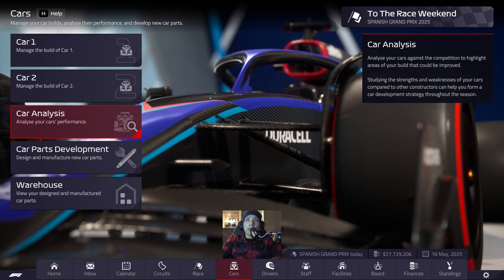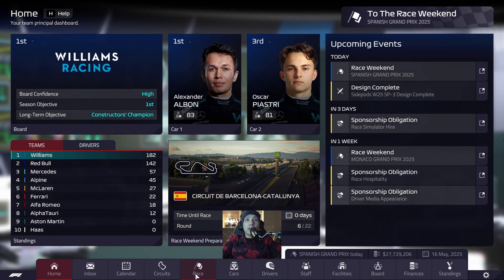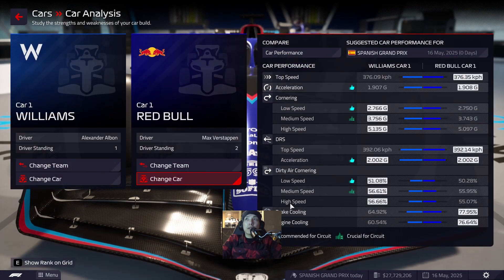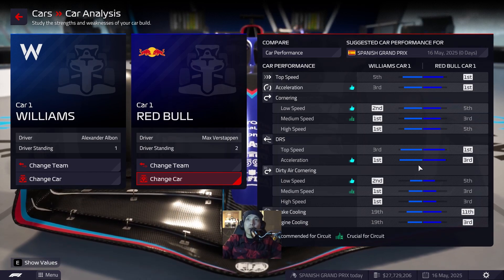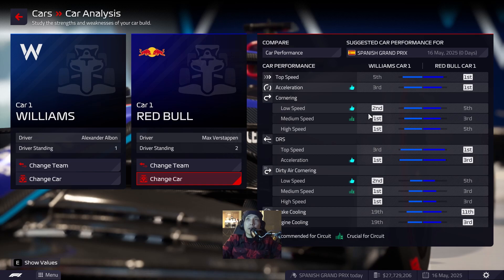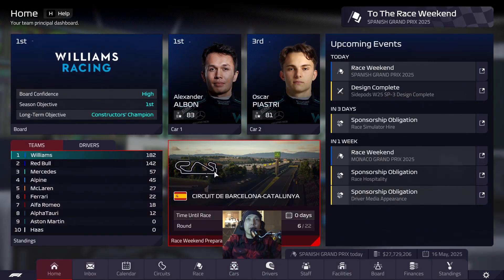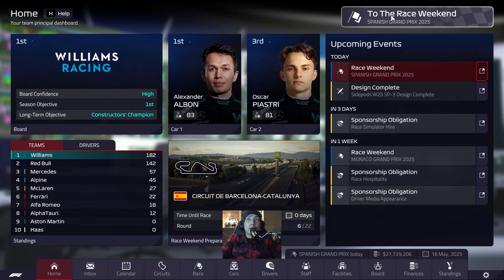We'll have to keep an eye on the Aston Martin. Red Bull is sitting third and fifth in various categories. Other than Seb's Aston Martin in low-speed cornering, we are the best car in cornering overall, which is great because that's essentially what Spain is — other than the start-finish straight and the short DRS straight at the back.